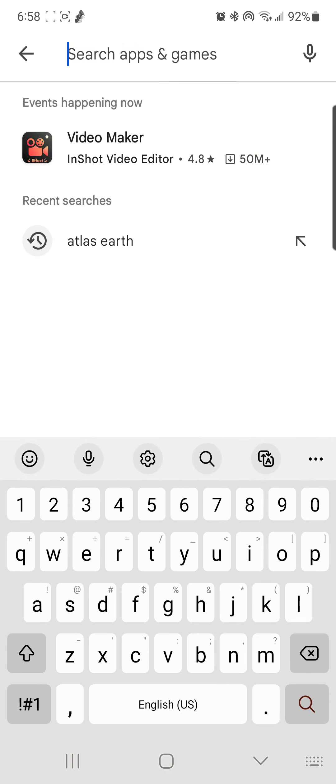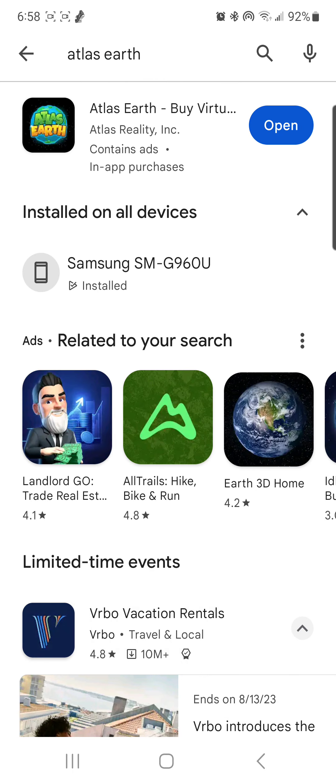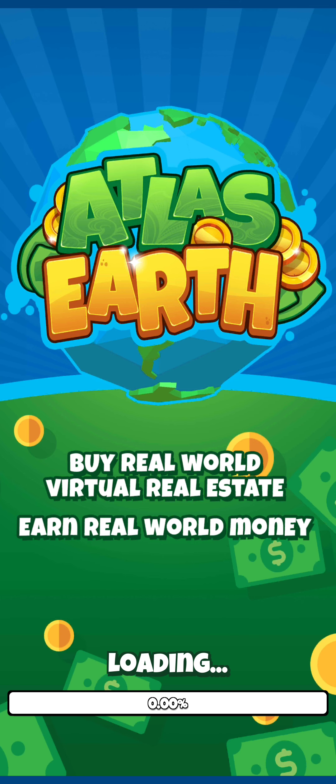So what we're going to do here is search Atlas Earth, pull that up — there it is right on the top. You're going to want to install that and then open it. Upon opening for the first time, you're going to want to sign up and go through a tutorial. After the tutorial, they're going to give you 100 Atlas bucks, which you use to buy your first property or parcel.